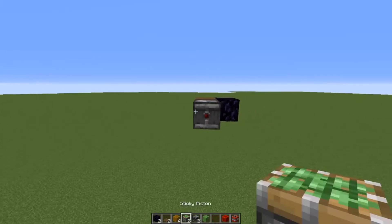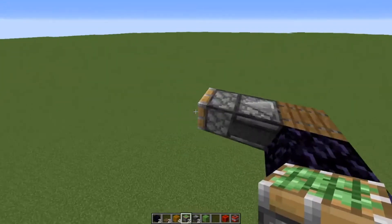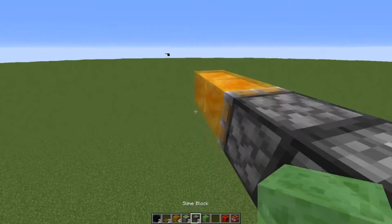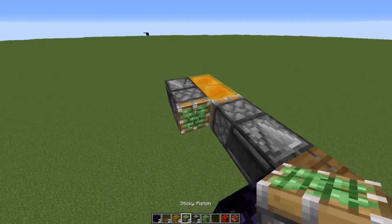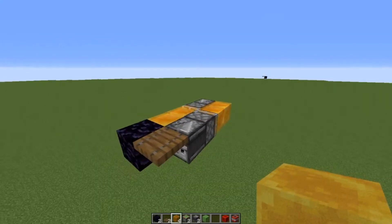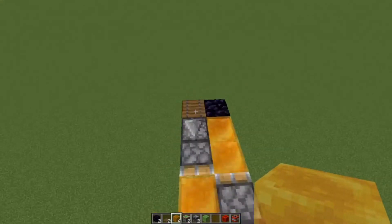That shows one pulse. You're gonna do a sticky piston facing outwards and two honey blocks — and this is basically it. You just mirror it on the other side with the observer facing out and two more honey blocks. And that's it. Completely simple and it works just like this.